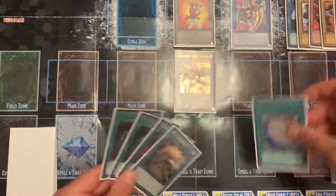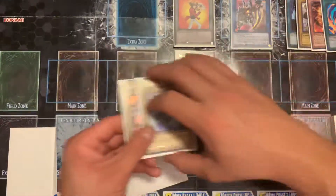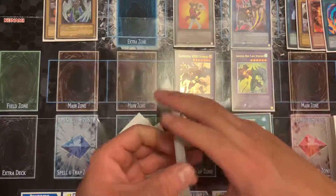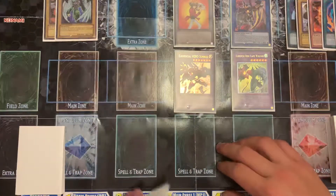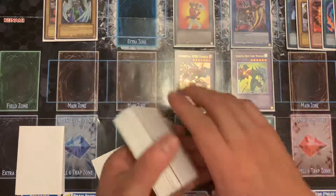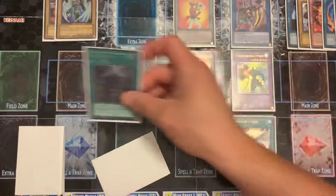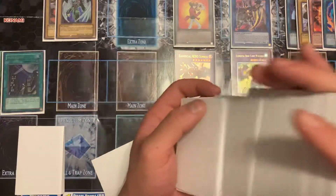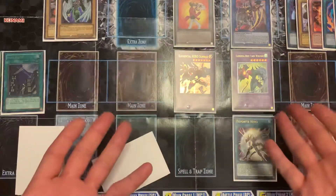Activate Miracle Fusion, moving from play those two guys, summon up the Flame Wingman, activate Favorite Hero onto him, begin battle phase, use its effect to grab a Skyscraper, play the field zone, and OTK.